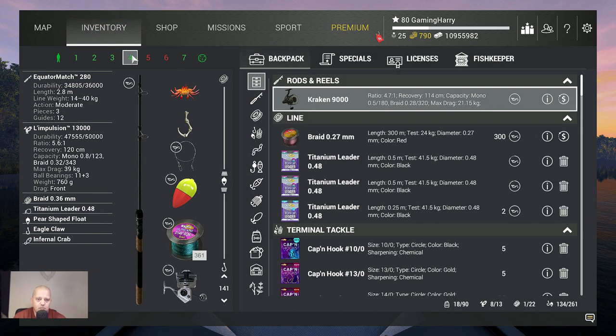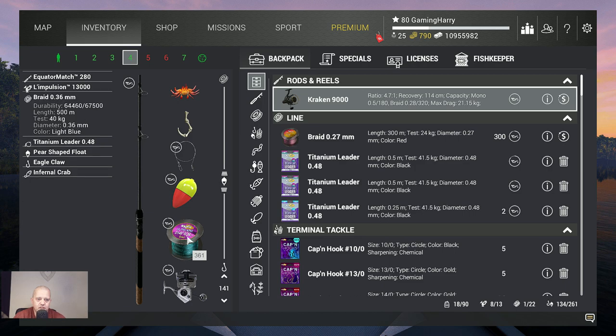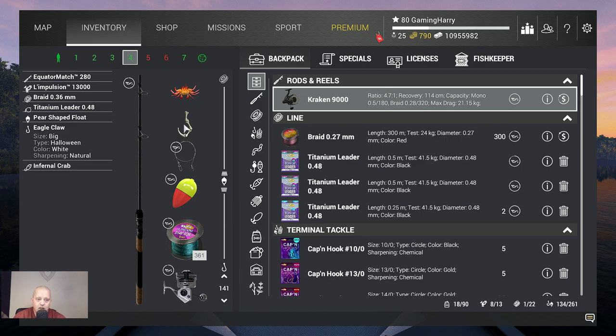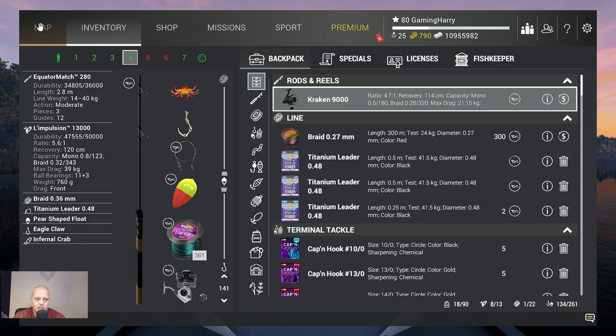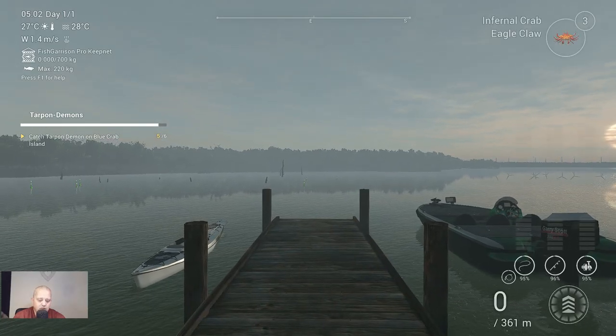At Blue Crab I use a different setup — the float or buffer setup. The fishing depth is 141 centimeters, that's around 55 inches. I use the Equator Match 280 at 40 kilograms with the Impulsion 13,000 at 39 kilograms, braid 0.36, a float, titanium leader, Eagle Claw hook, and of course the Infernal Crab. I want to fish at the boat dock.